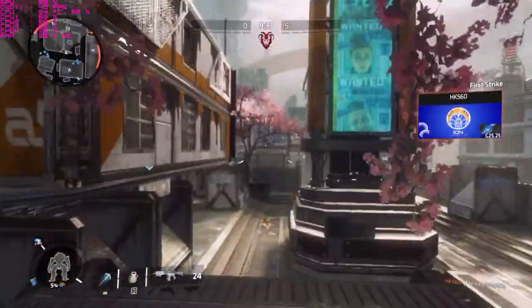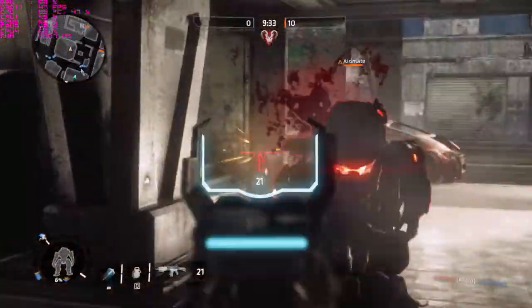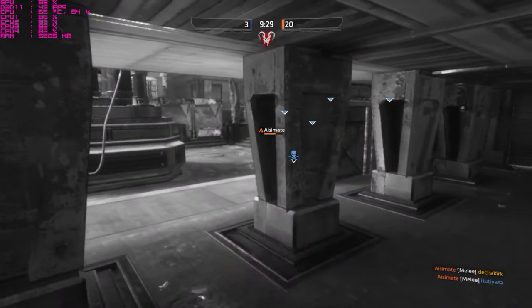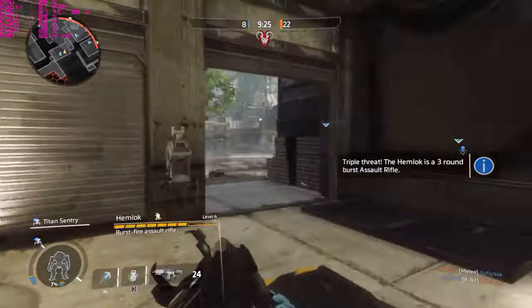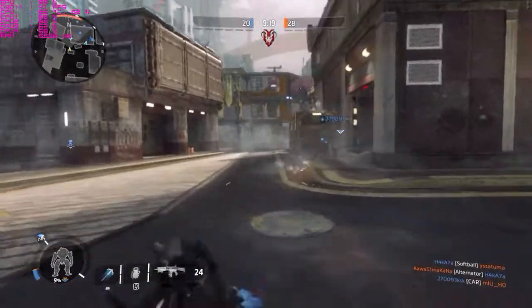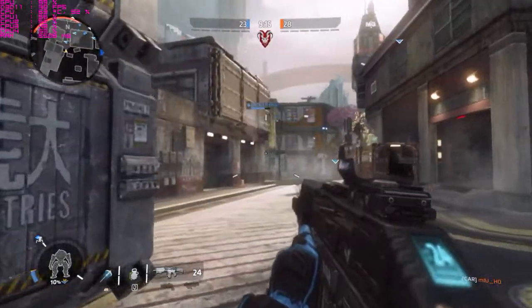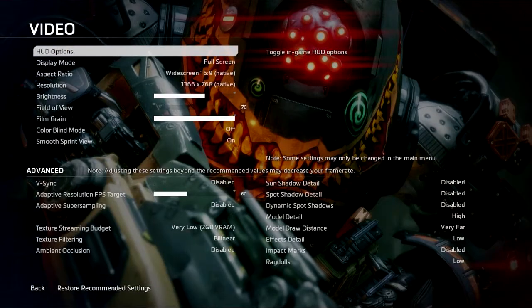The build is Intel Core i5-2400s, 8GB DDR3 1333MHz RAM, Gigabyte GT 730 2GB GDDR5 GPU, and a one terabyte hard disk. Nothing was running in the background while playing. Footage captured by NVIDIA ShadowPlay, stats from MSI Afterburner. Here are my graphics settings in-game.